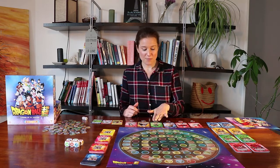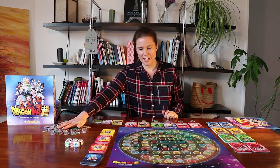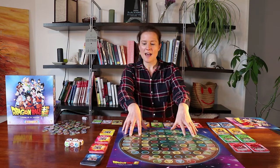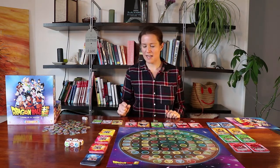We have character cards for all 80 characters and we have character tokens here. As you can see, I've put the board in the center and we've got defense, event, attack, and special cards down here.